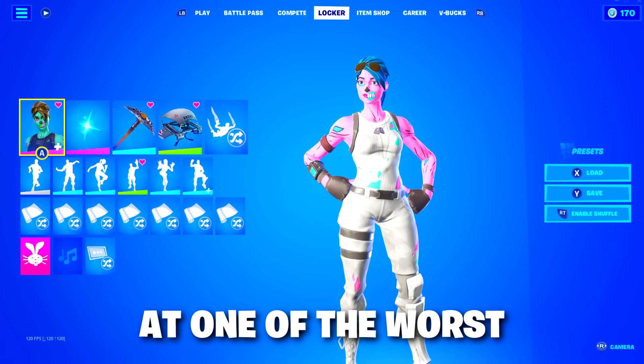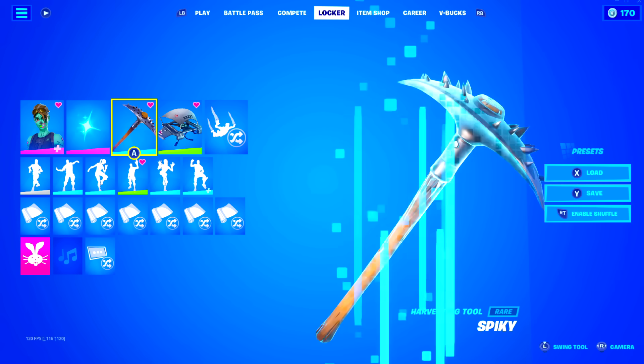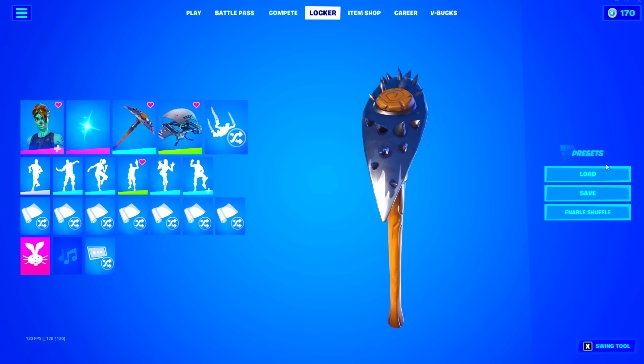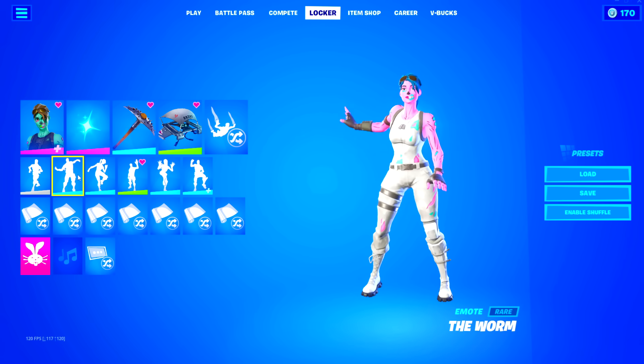Today we're going to be taking a look at one of the worst OG Fortnite lockers. To be honest, it doesn't look that bad to me. They got the spiky pickaxe and also the Mako glider from season one. Then for emotes, they do have the worm.